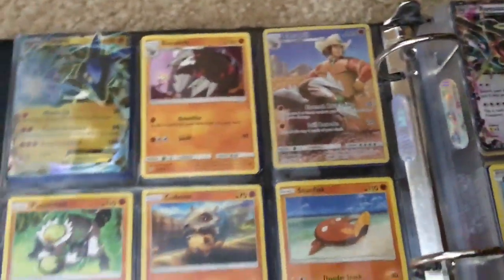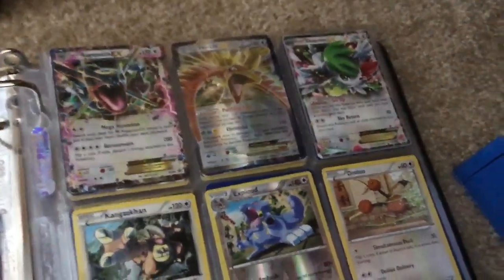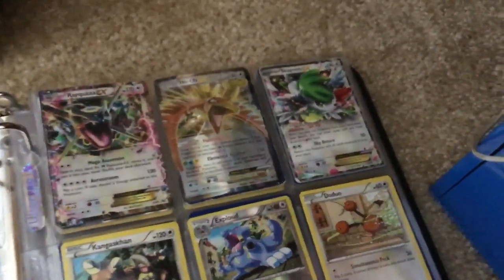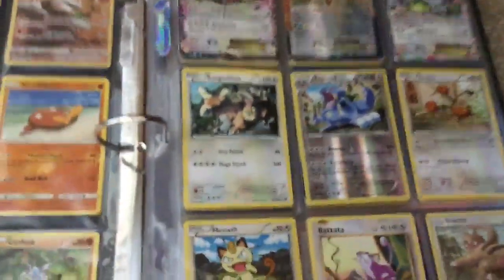I have Lucario EX, Xadrl, Fullart Xadrl, Pasmanian, Cubone, Stunfisk, Onix, Larvitar, Carbink, Rayquaza EX, Holo EX, Shaman EX, Shaman EX, World Championship card, Kangaskhan.